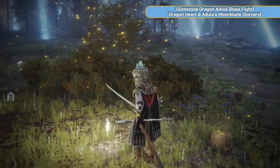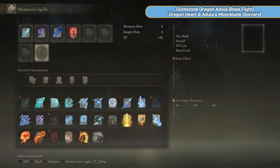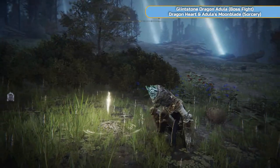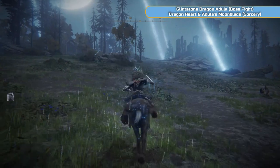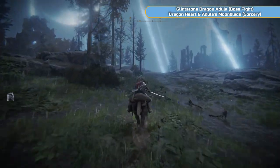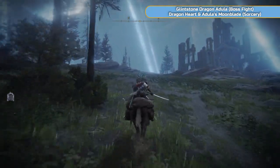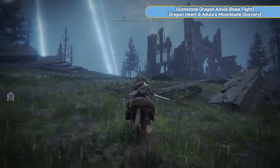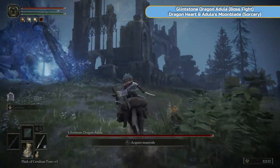We're also going to get my favourite ash as well, so I'll start using that. We have some spells — can't quite use them yet. I don't generally like keeping loads of spells on me all the time, but I'll try it out. I'm heading up here. This is actually not the usual way I fight this dragon. This is Adula — the dragon we sort of half-killed in Three Sisters and then it flew off. We're going to kill it fully now and get its sorcery because it's really good.